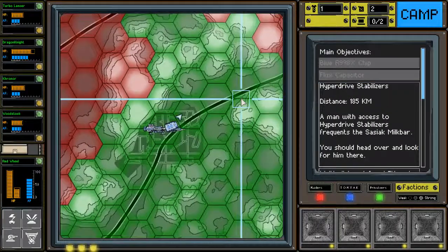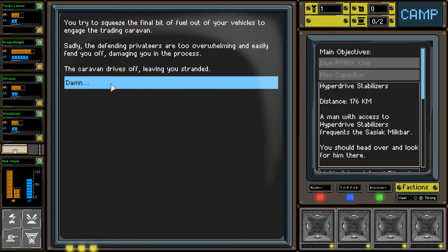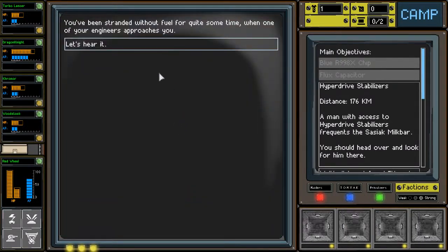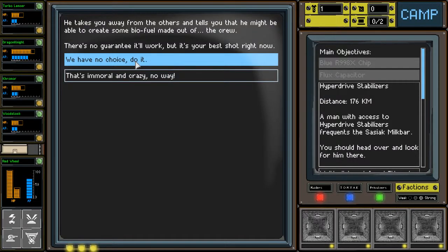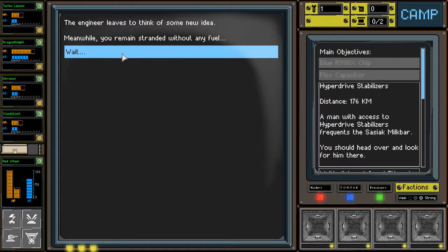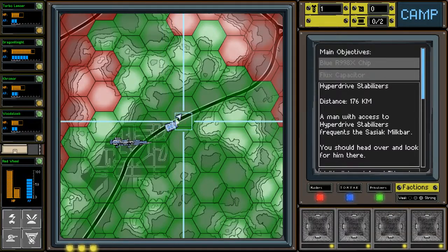Let's do the hyperdrive instead — that's going to be Andy, I believe, so we're going to take on Andy Bruce. We're going to attack everyone. Now I have no fuel? Stranded without fuel for quite some time when you hear the roar of engines. We have no choice. He takes you away from the others and tells you he might be able to create some bio fuel made out of the crew. No guarantee it'll work. I don't like that at all — leaves to think of some new ideas.